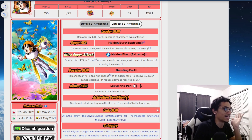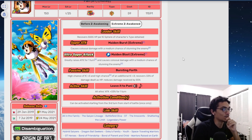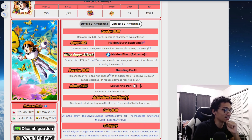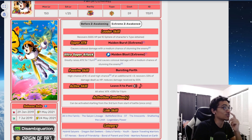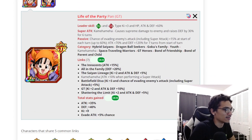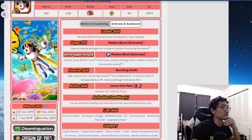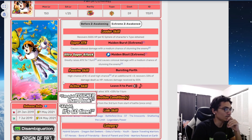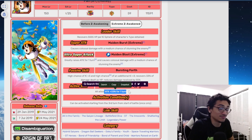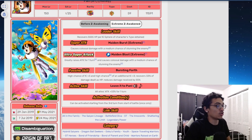What's bad about her: one, she starts with no attack or defensive buff; two, she doesn't get a defensive buff above her 12 and ATK super attack; three, she is overloaded on KI links — battlefield debut, GT, shattering the limit, same lineage. Her best link partner is Pan herself, giving 5% chance to dodge, 9 KI, 40% defense, and 35% attack. They could have made her active skill 33% attack and defense for two turns, but that's about it.